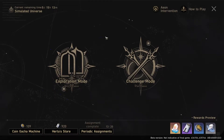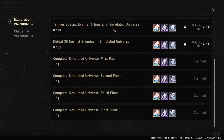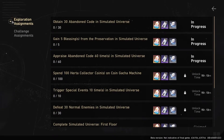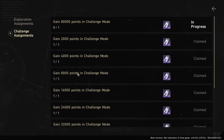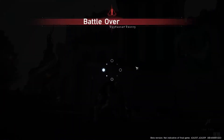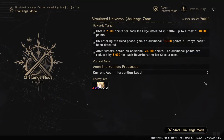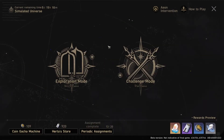For rewards, there are periodic assignments that refresh when the dungeon refreshes. You have different rewards for Exploration Mode and a separate set of rewards for Challenge Mode. Your Exploration Rewards are all about running Codes, getting Blessings, and defeating enemies. Your Challenge Assignments are all about the score system, where the score you earn is based on target objectives that rotate with each dungeon refresh.